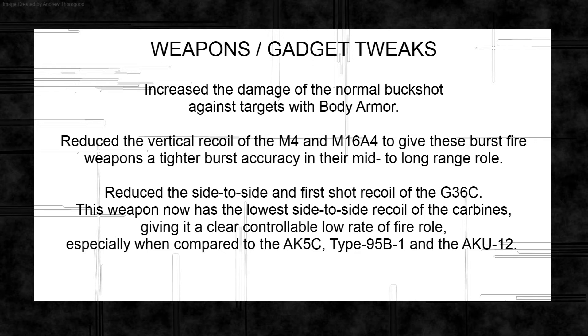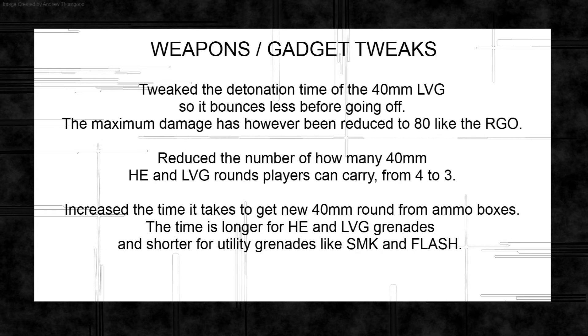They've reduced the side-to-side recoil and first-shot recoil on the G36C, which is acknowledged to be the worst gun in the game. Whether reducing its recoil gives it enough of a bonus against the AK-5C is doubtful. They've also reduced the detonation time of the 40mm LVG, meaning you can't bounce it off two or three walls anymore, and reduced its damage down to 80 — so it won't be as lethal in Lockers and Metro.